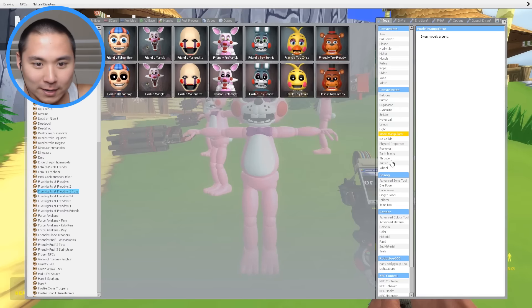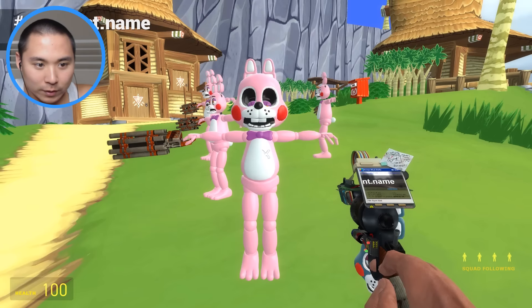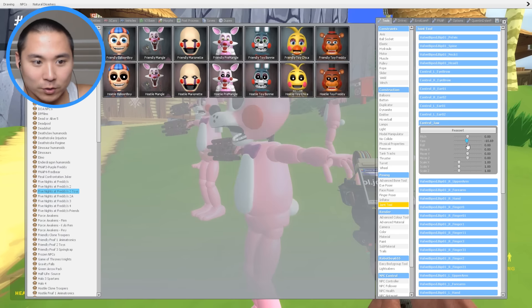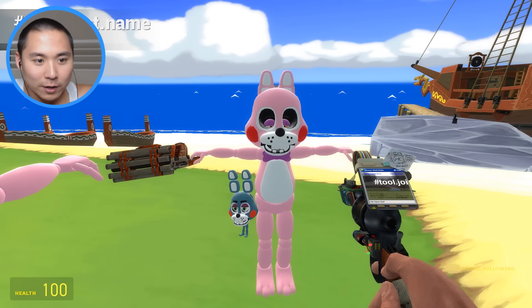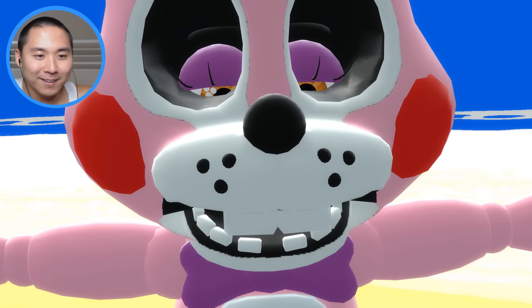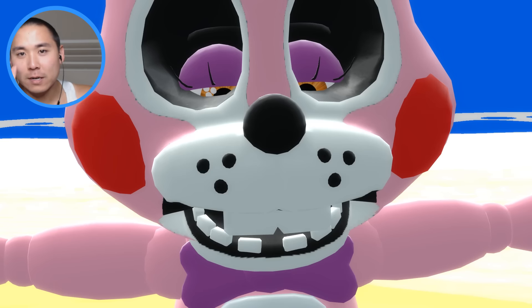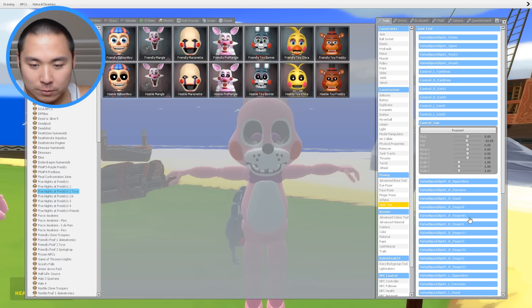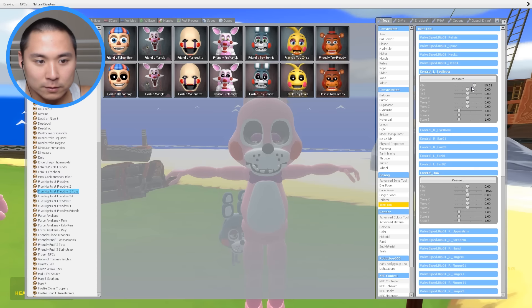Now I'm gonna get the joint tool. Let's see if we can actually move the jaw and everything. Oh my gosh, we can move the jaw - this is so creepy guys! Let's just get a good screenshot of this. Definitely not the prettiest animatronic I've ever seen guys. I don't know if I'm being extra mean or anything, but let me know what you guys think about Girl Bonnie over here. Definitely a little weird for sure.